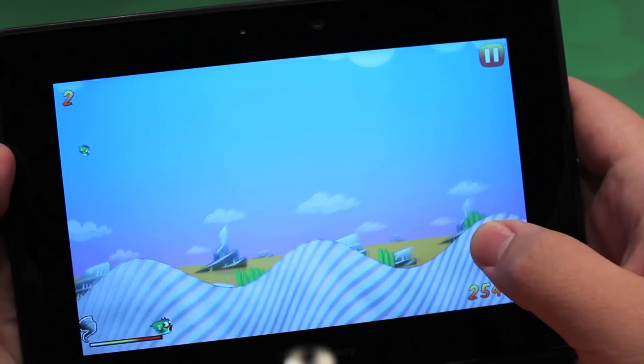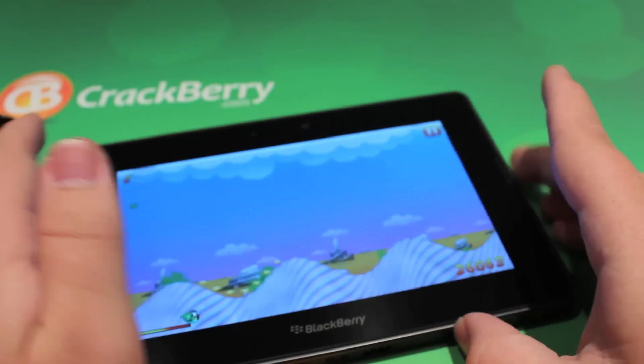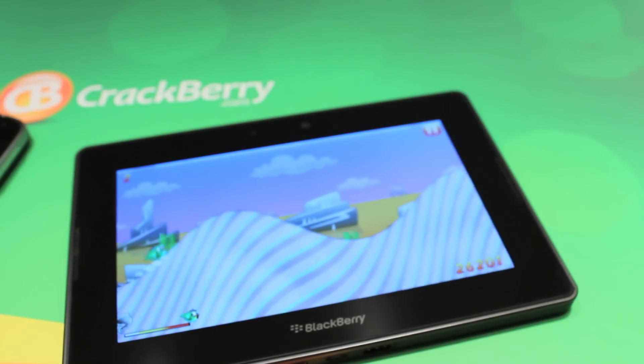So this is Tiny Bird for the BlackBerry PlayBook and BlackBerry Smartphone. This is Zach from CrackBerry.com. Check it out — it's available in BlackBerry App World.